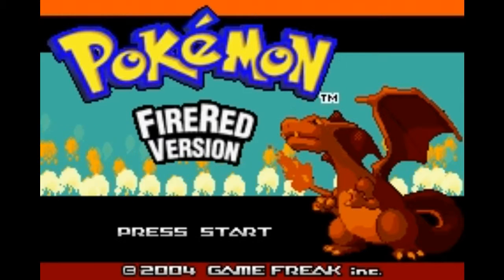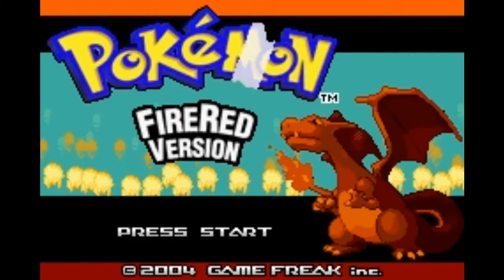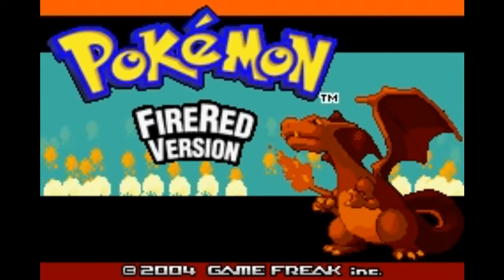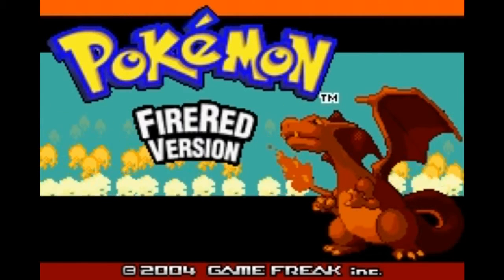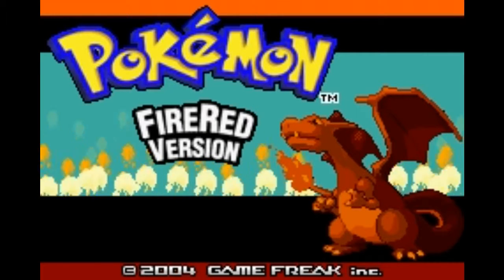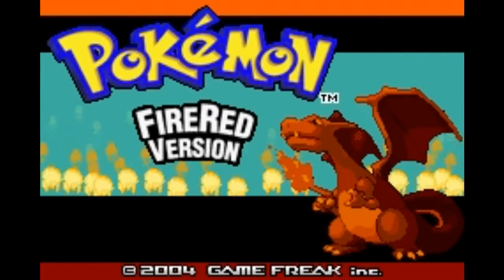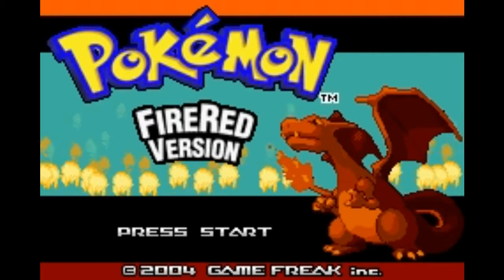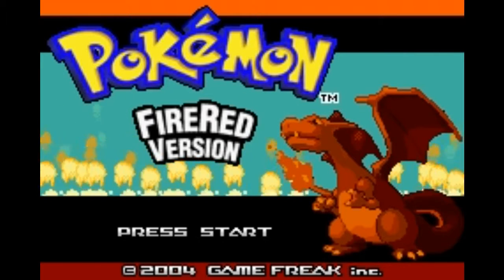Hey you guys, welcome back to Gaming with D&T. We are starting back up the channel and doing a randomized Nuzlocke run of FireRed. Nuzlocke rules: we can only catch the first Pokemon in each area. We're also doing the species clause, which means if we encounter a Pokemon we already have or its evolution, we get a second chance. If a Pokemon gets knocked out, it's dead and we have to release it. I also will not be healing in battle, only outside of battle and at the Pokemon Center.